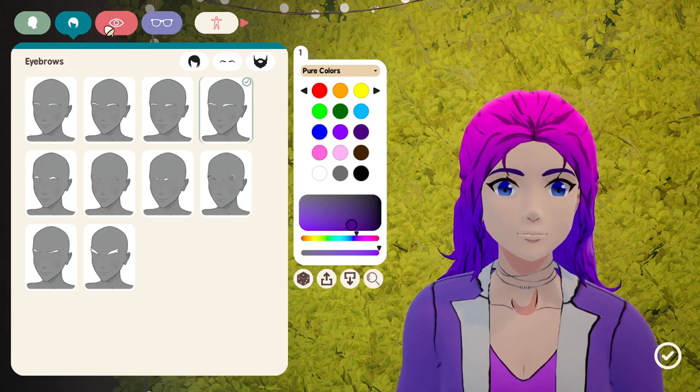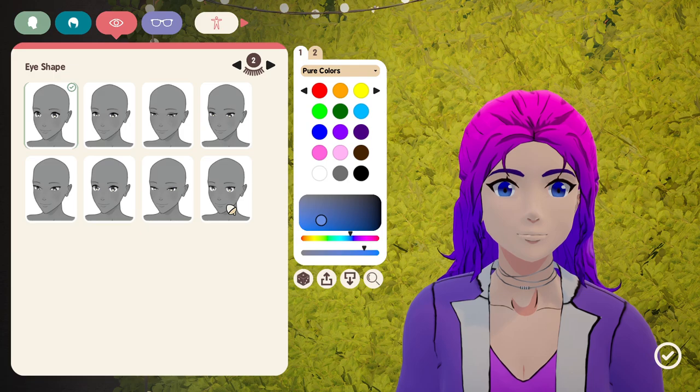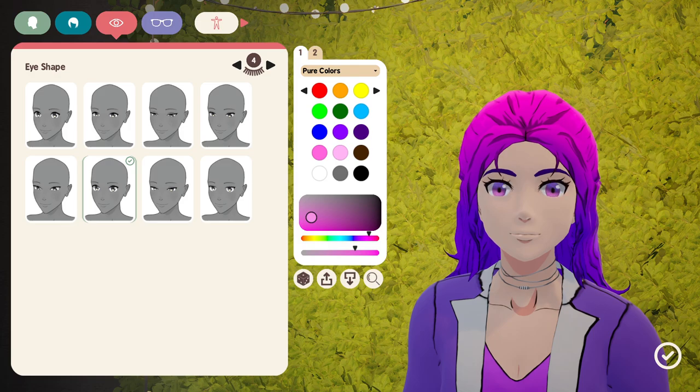I like those eyebrows. She doesn't need facial hair for sure. Those are some really big anime eyes — I'm not going to lie. Oh my, look at those. Those might work. I kind of like these better for her. Let's get some color going on here, and for the first color we can do some pink. There we go, that looks cool.